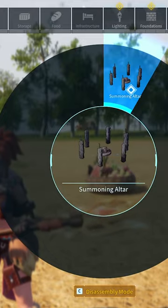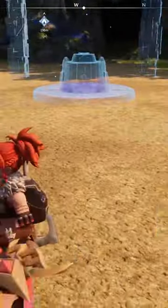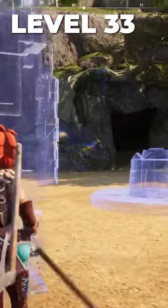In order to get the crown, we need to summon the third form, which is the toughest at level 50. You need the summoning altar that you unlock at level 33 technology.